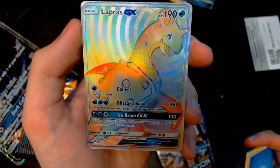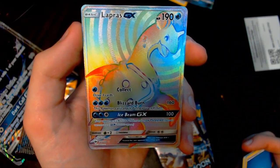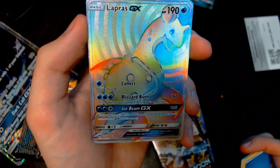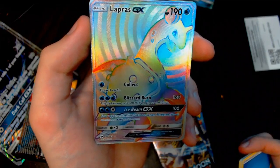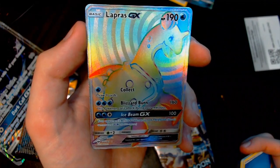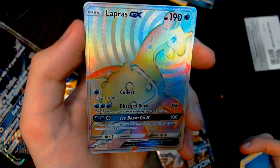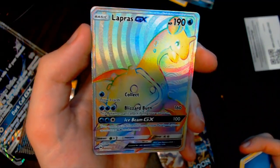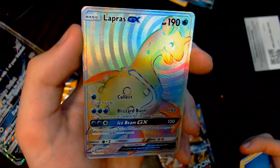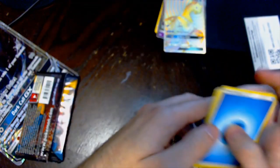I really did not think we were going to get another Rainbow Rare or Secret Rare or anything — but holy shiznit! So you've got Collect for one energy, draws three cards — awesome. Blizzard Burn: this Pokemon can't attack during your next turn, but it does 160 damage — pretty good, it's a decent trade-off. And Ice Beam GX: 100 damage, your opponent's active Pokemon is now paralyzed. It's a pretty great card. So yeah, we've got a Rainbow Rare already. Wow.